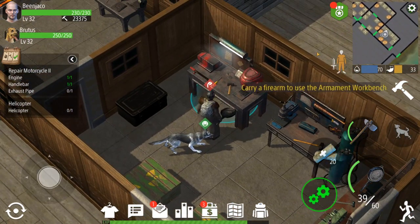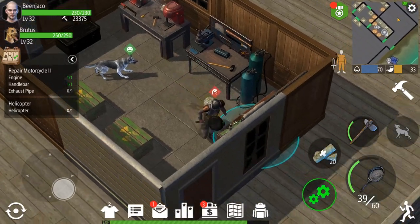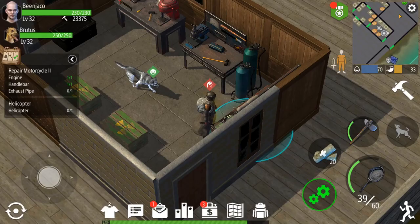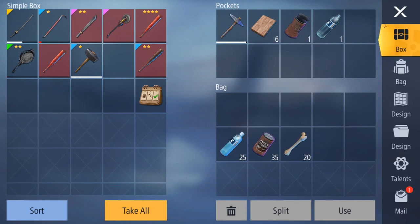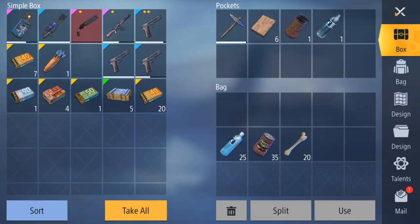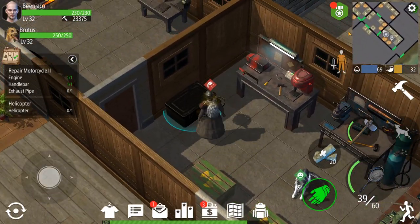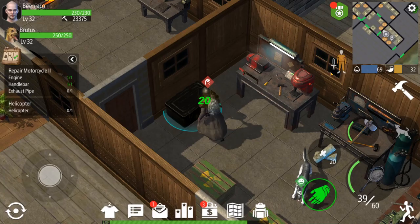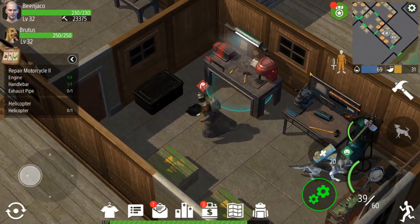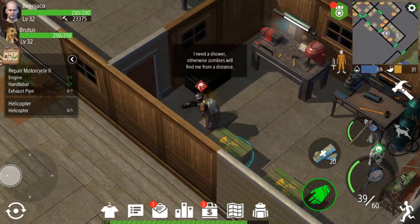My next room has my armament bench, my cold weapons bench, and my armor bench — along with all the associated chests. It's all about weaponry and armor. So when I need to upgrade things, I can easily grab what I need and upgrade without running all over my base.